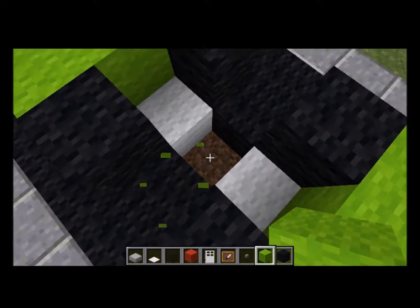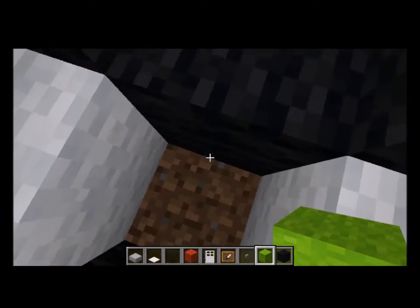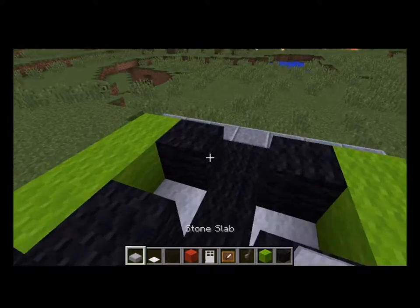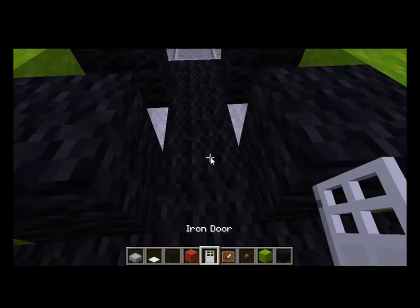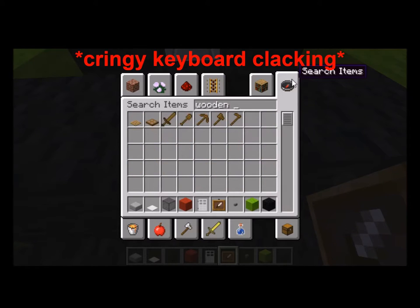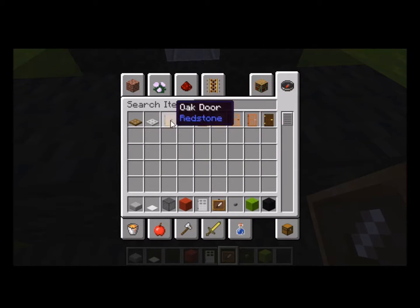Just make sure you don't make a giant hole in the ground that someone's going to step in and fall in and be like, 'Why am I stuck in a hole? I was just trying to get in my car.' But anyway, you just go like that, and you put the doors up next. You can use iron doors or a wooden door — oak door.